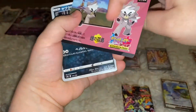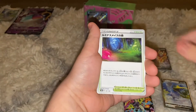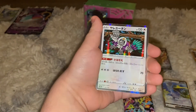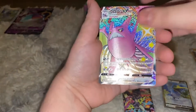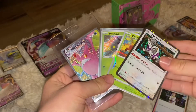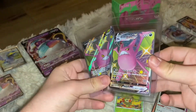Second to last pack of Shiny Star V — ooh, cool pack art! Starting with Trubbish, Galarian Yamask, Corsola, Glimwood Tangle, Ball Guy, shiny Blipbug, Oranguru holo, hollow Professor's Research, and shiny Crobat V Max — but it's a duplicate! We got hollow Professor's Research, hollow Oranguru, reverse hollow Grookey, shiny Blipbug, and shiny Crobat V Max. Honestly, if I don't sound hyped it's because it's a duplicate.